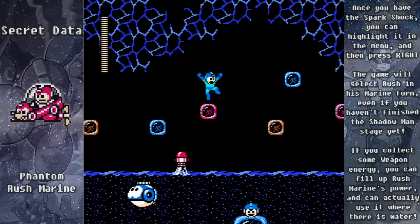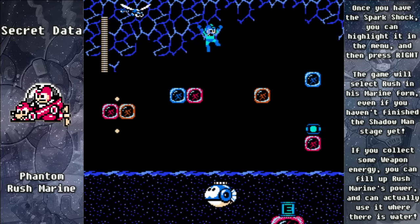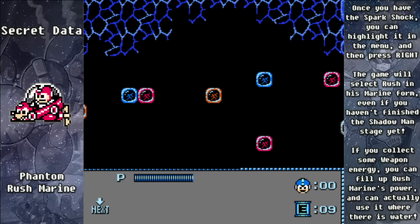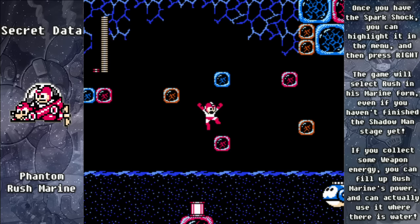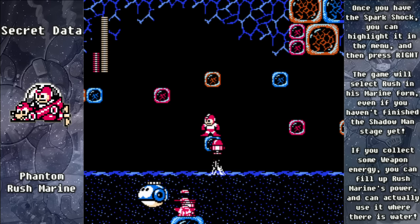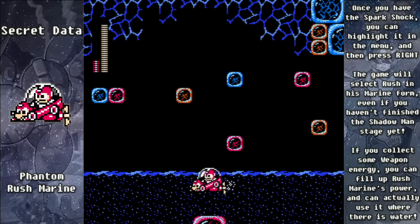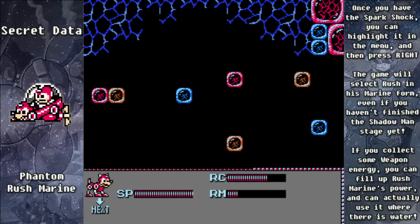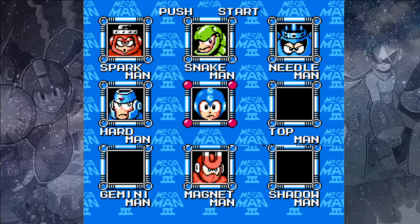One more thing to show: if you don't have the Rush Marine upgrade but you do have Spark Man's weapon, we can do a similar trick to what we did with Rush Jet — just highlight Spark Man's weapon and go to the right, fill it up with some weapon energy, and you will have Rush Marine without having earned it. This is not as convenient as getting Rush Jet early because you won't use Rush Marine very much, but it is worth mentioning.